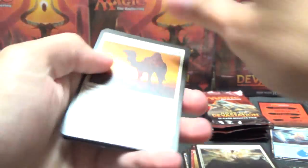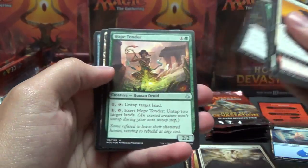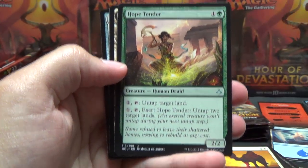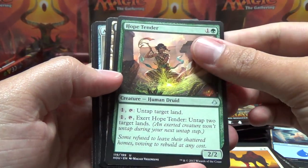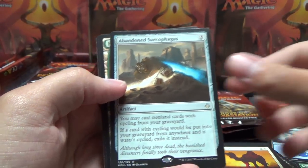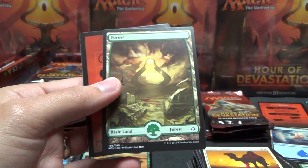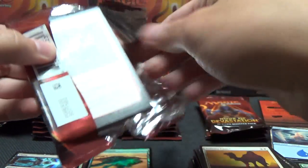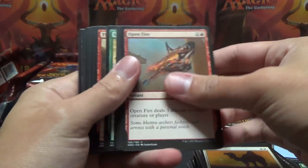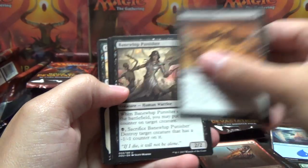I guess it checks out - it's not just a few random cases. Based on what I saw Rudy get on Alpha Investments and what we're getting here, it definitely looks like they come in bunches. And another five in a row! We got Abandoned Sarcophagus there as well. But so far nothing really worth writing home about. So far I would rather not have opened any of these packs, but it is what it is. A Cursed Horde, Bane Whip Punisher.